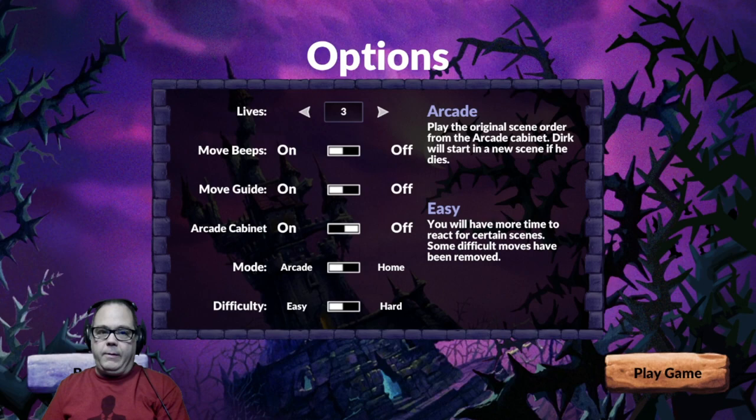We get a choice of move beeps on - yes please. Move guide on - yes please. Original scene order from the arcade cabinet. Dirk will start a new scene if he dies. Easy and hard. Arcade and home.